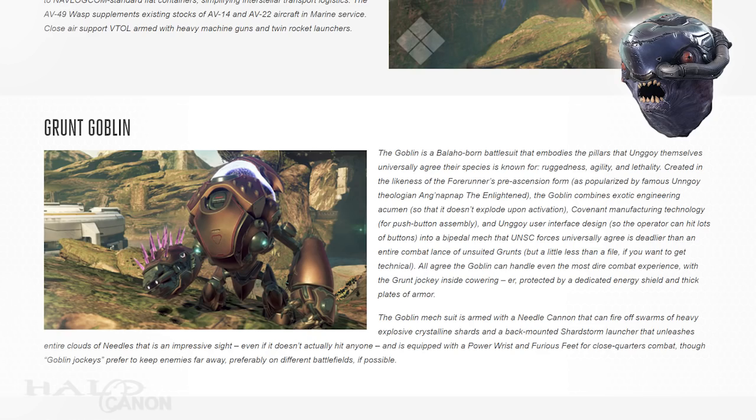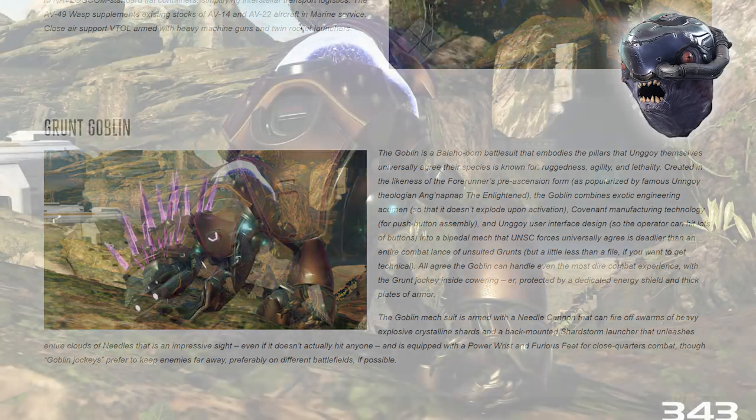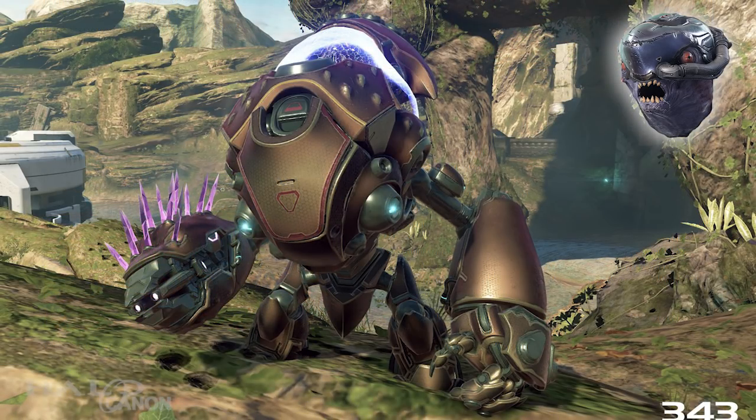Thank you, stupid human. Hi Internets, Kip-Bip here. Today I have a special opportunity to introduce Goblin — ultimate proof of Ungoy's superiority. Goblin is built in the image of Forerunners prior to ascension. Well, that's what Eng-Nap-Nap the Enlightened said. Prophets probably wouldn't agree, but they gone now, so who cares? Anyway, Goblin combines Ungoy engineering ingenuity, government push-button assembly, and Ungoy trademark user interface — that means lots of buttons to push — into a machine that even Pewdie humans fear.